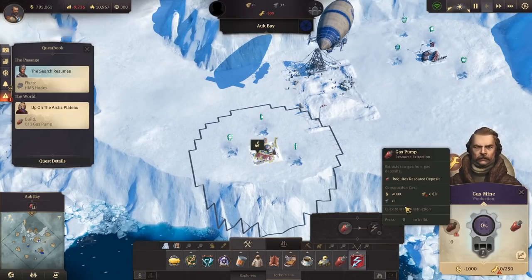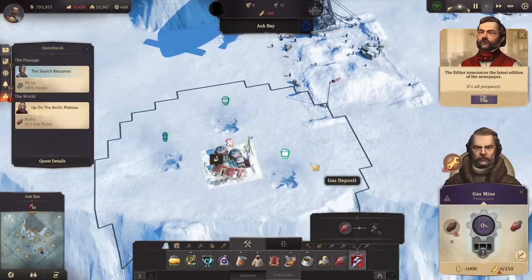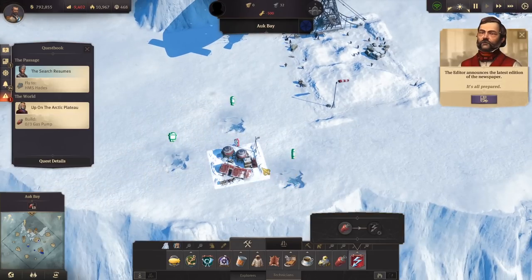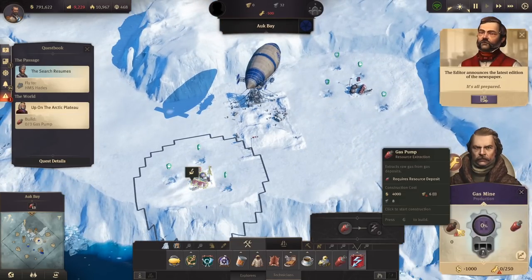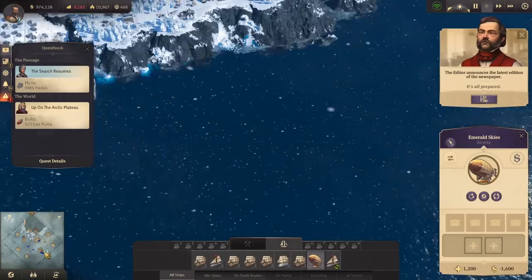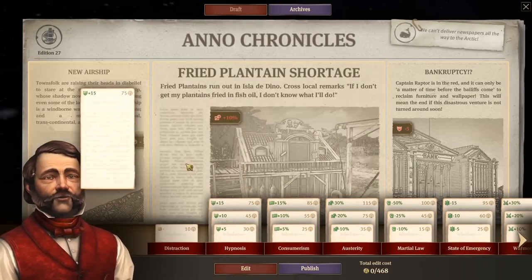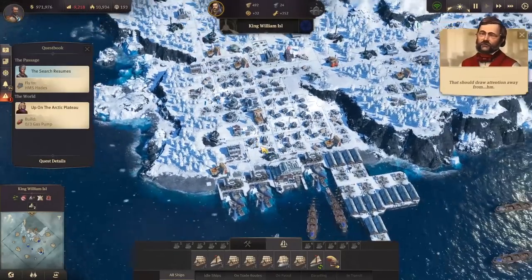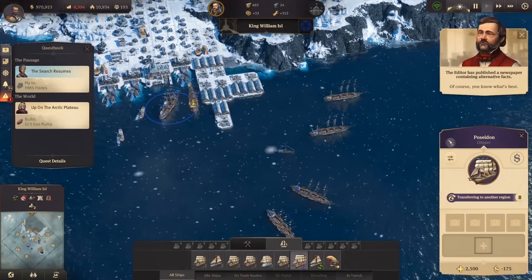In the meantime, this requires a resource deposit, which is interesting because there's a gas deposit there and this is a gas mine. Maybe I'm building the wrong resource for that. Let's see — we need the workforce in order to do it really, and then something to build it. A gas pump — it requires a resource deposit. So we're going to need to bring some more wood and such up here. It's called Ark Bay. We'll go down this way and grab some more wood and other things. Let's go ahead and bring some ships from the old world.